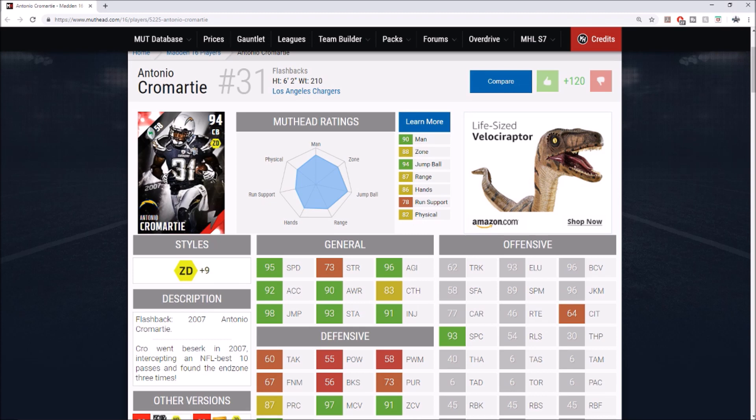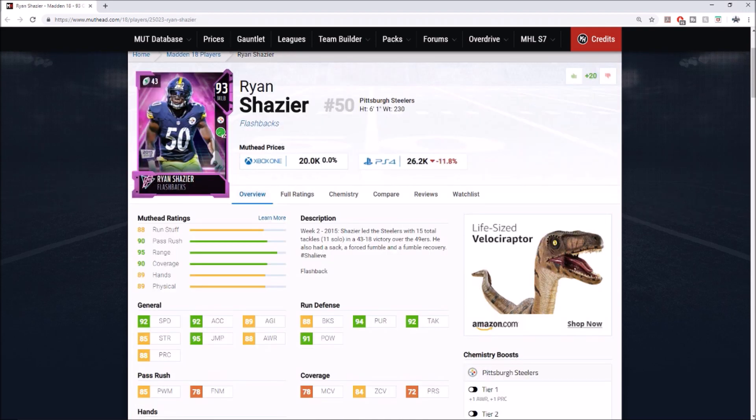Since Ryan Shazier is not going to be playing this year and we have Devin Bush stepping in, I think Shazier should get a flashback card. He got a Mut Master this year so I doubt he'll get a special card next year, but a flashback would be great. He's super fast — 92 speed, 92 acceleration — and very athletic with 95 jumping, which makes him such a good user card. He also had 84 zone, 91 hit power, 85 power move, 94 pursuit, and 88 block shed.